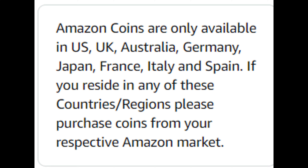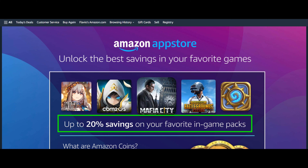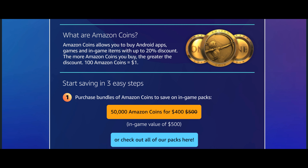Amazon coins are available on Android devices in the following countries. By using them, you'll be able to save up to 20% on in-app purchases in Mafia City as well as for other games available on the Amazon App Store. Once you click my link below, you'll be taken to a web page where you'll be able to buy 50,000 Amazon coins worth $500 for just $400 — that is, a 20% discount. If you don't want to spend $400, you can click on the 'Check Out All of Our Packs' box below to see if there are any other offers available.